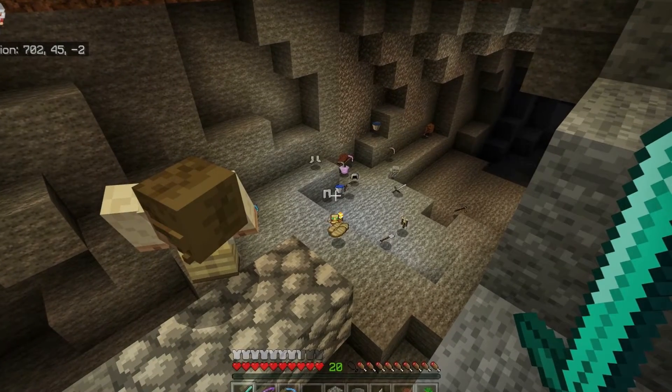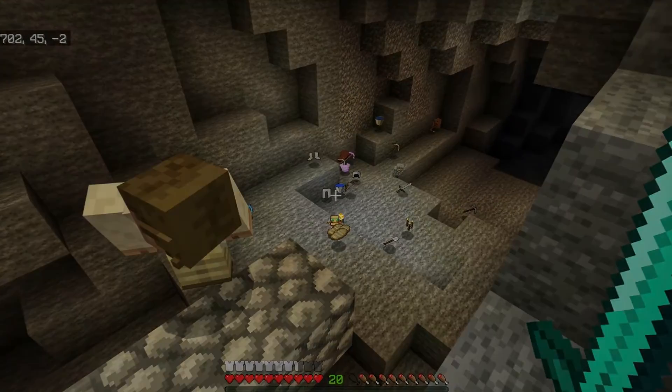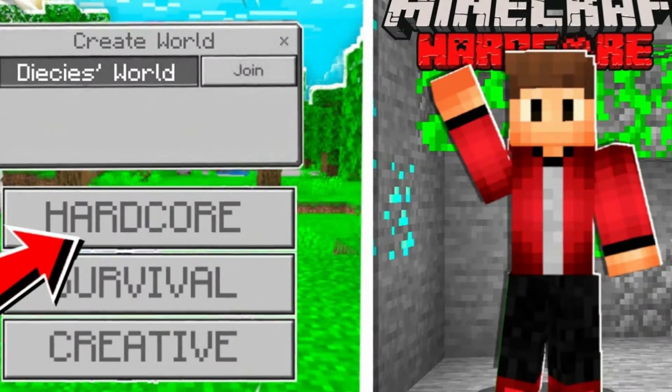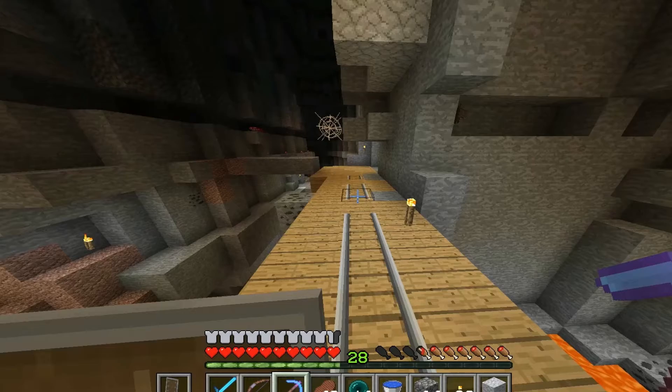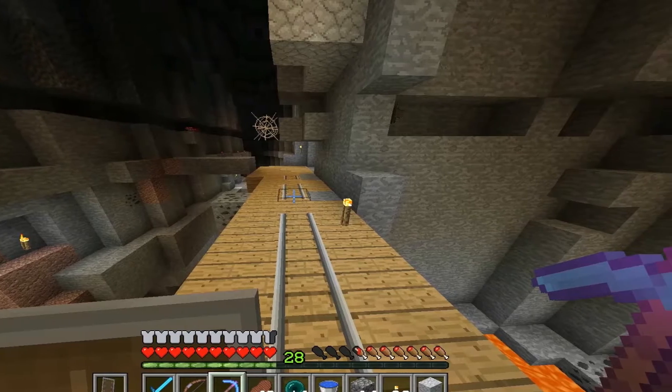Let's go through the basic details that you need to know. To create a world, I'm just going to call it 'My Hardcore World'. For this, I am going to put it in creative for the sake of this tutorial, but we will switch it to survival as well.